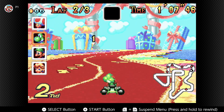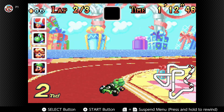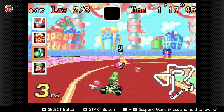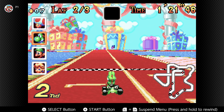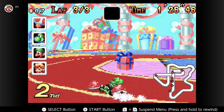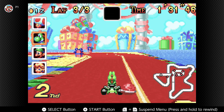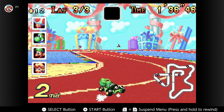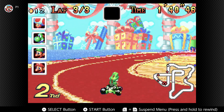Luigi, you came out of nowhere. I will red shell you again if you want to. Okay, you asked for it. Surely we're getting Mr. Toad here — dude, how did he get so far ahead? Look at the minimap, how did Toad get that far ahead? That is trash. Where's my rubber banding?